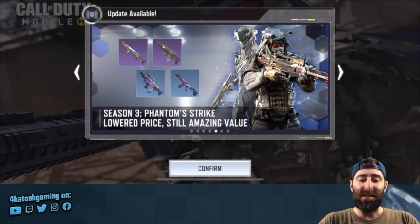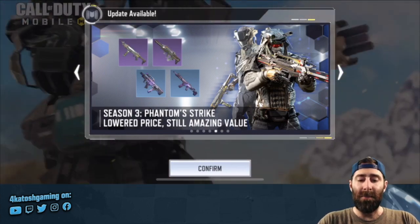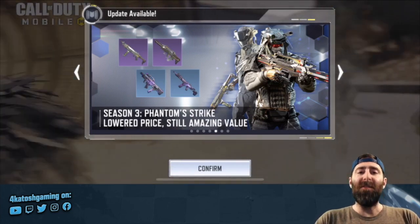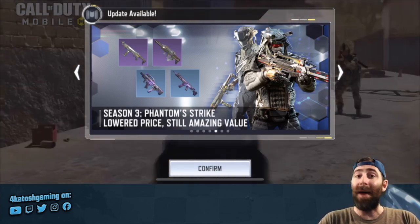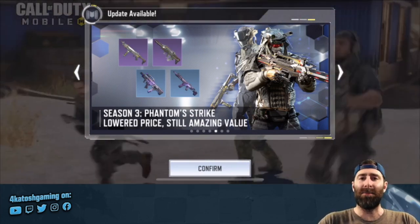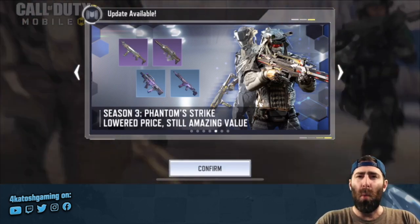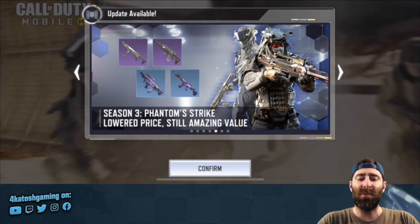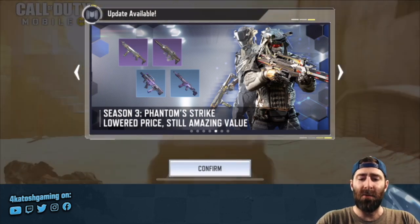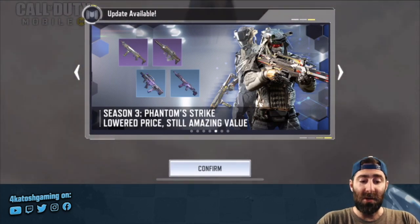Then we move on to the Season 3 Battle Pass information — Phantom Strike, lowered price, still amazing value. As far as I'm aware, it's going to be about 50% as long to complete the Battle Pass, so I assume that just means at Tier 50 you get the ultimate prize, as opposed to Tier 100, and it will be cheaper to compensate. I don't know whether it's going to be a one-month or two-month pass — we'll have to wait and see. But I'm thinking it might also be a shorter pass updated more regularly, which means more content in the game, and I'm certainly okay with that.